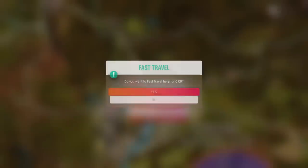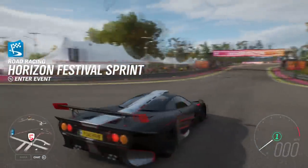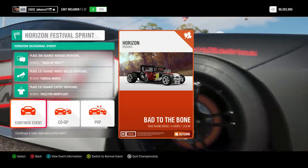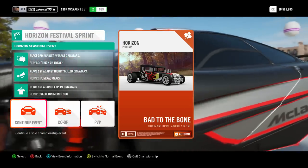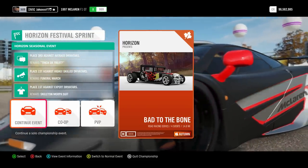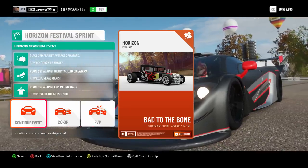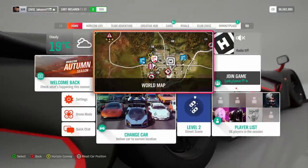First of all, let's see what you can do with the Bone Shaker when you unlock it. Every week we get three seasonal events exclusive to that week, and one of them starts right here at the Horizon Festival Sprint. This seasonal event is actually only possible in the Bone Shaker, which is why, if you want to unlock the Trick or Treat chat, the Funeral March horn, or even the Skeleton Morph Suit — all of which sound pretty cool and rare — I highly recommend getting the Bone Shaker right now.